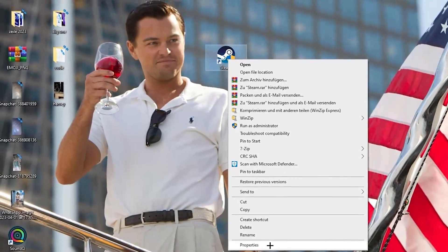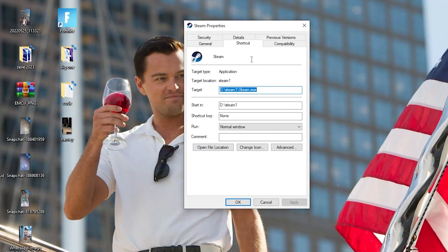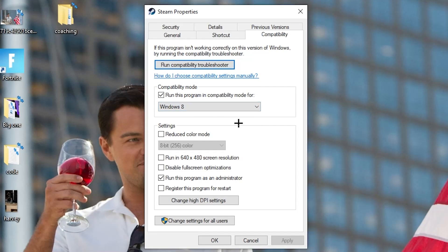If that doesn't work, right-click the launcher shortcut again, go down to 'Properties' at the very bottom, and click it so the tab pops up. Navigate to the 'Compatibility' tab. Now copy these settings: enable 'Run this program in compatibility mode for' and select the latest Windows version you have. Disable 'Reduce color mode,' disable 'Run in 640x480 screen resolution,' disable 'Full screen optimizations,' and enable 'Run this program as an administrator.' Disable the restart option, then hit Apply and OK.